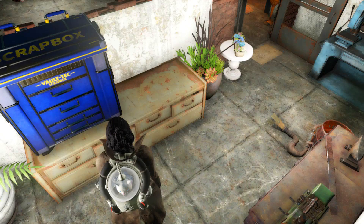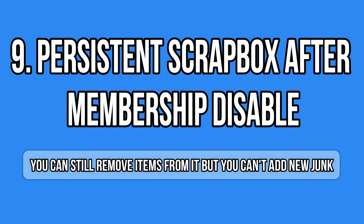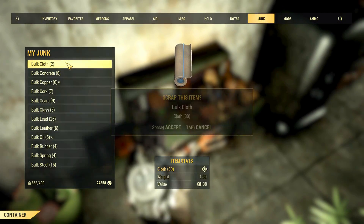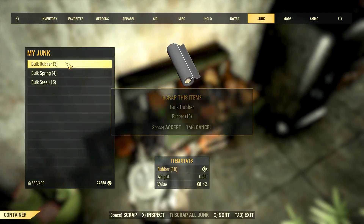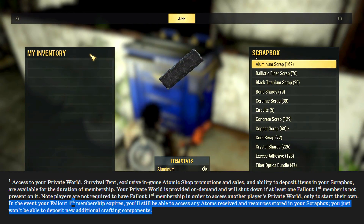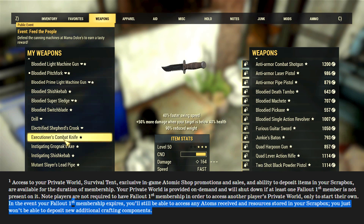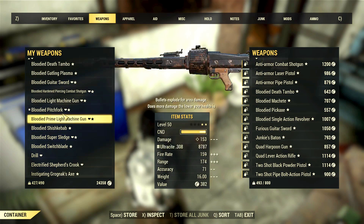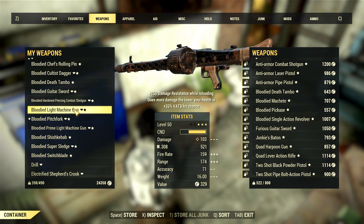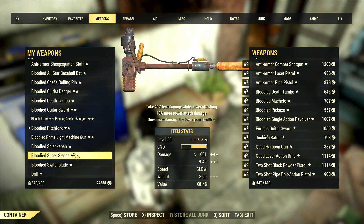One of the first questions I had about the scrap box was: what happens if you don't want to be a member anymore? You can still access the scrap box to retrieve your items, but you won't be able to add anything new. The box will remain in your camp and tent, but you cannot move junk from your inventory into it. You can still pick things up from it as needed, and store junk in your normal stash box as before.